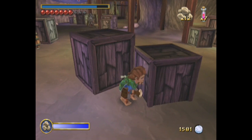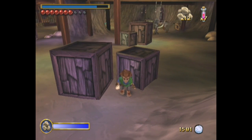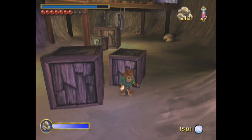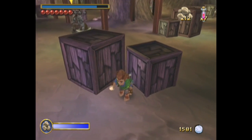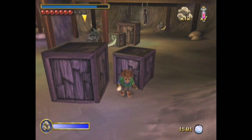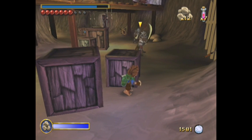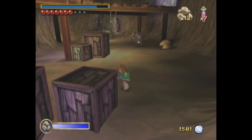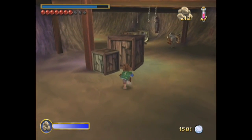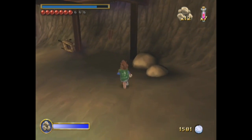So I gotta go over to the switch now that he's distracted the guard, but gotta watch out. I'm gonna bring up a term that some people might hate hearing: ludo-narrative dissonance. Because Bilbo can kill so many goblins up to this point — I had a big epic fight with Oog Slap — and now I've got a whole bunch of goblins that look exactly like all the other ones I've been facing, but oh no, Bilbo can't take these guys. I gotta be stealthy all of a sudden. It doesn't quite fit with the narrative of what I've been doing up to this point.